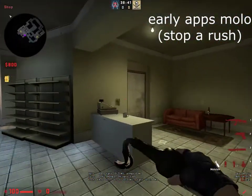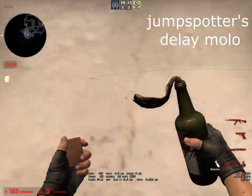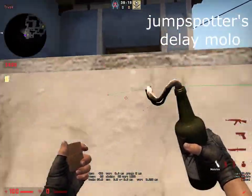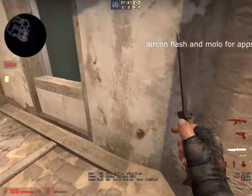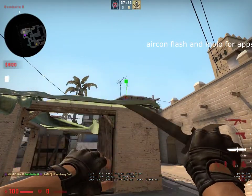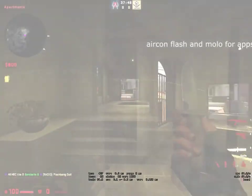For B you can throw an early molly to stop a push like that. As the jump spotter, for example, if I'm spotting this angle and you spot someone there or a few people there, you can back off and throw a molly like that — it's gonna land and stop a push. Another angle you could play from is here, but you won't hear or see them as much. You can flash your teammate into apps. Pop like that — full blind. These are full blind.